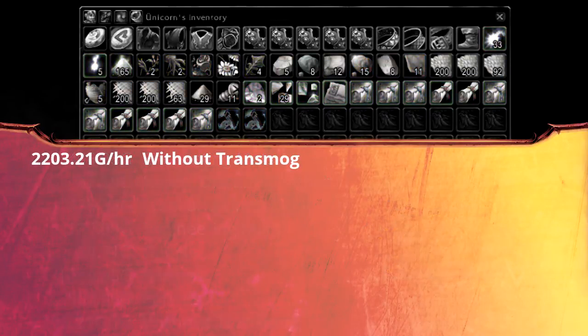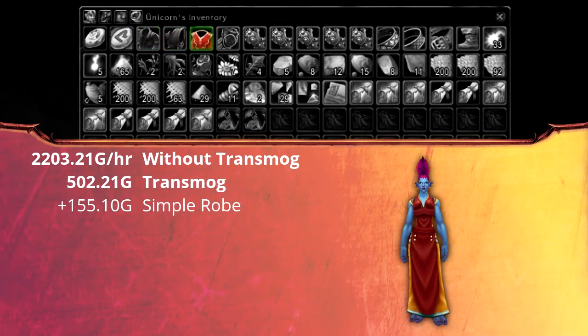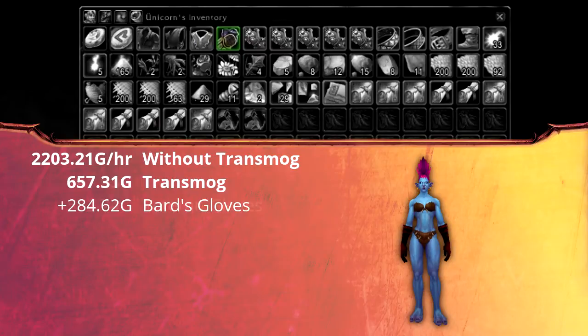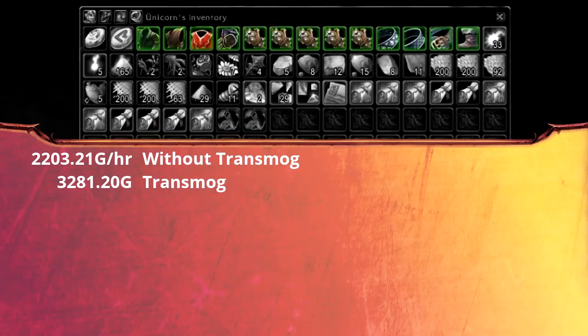Of course, we are going to see how much adding transmog changes that. Sadly, most of the greens I got were non-transmog items but gave a nice amount of enchanting mats. In total I only got 13 transmog items, which add up to 3,300 gold and bring the total to 4,800 gold per hour.